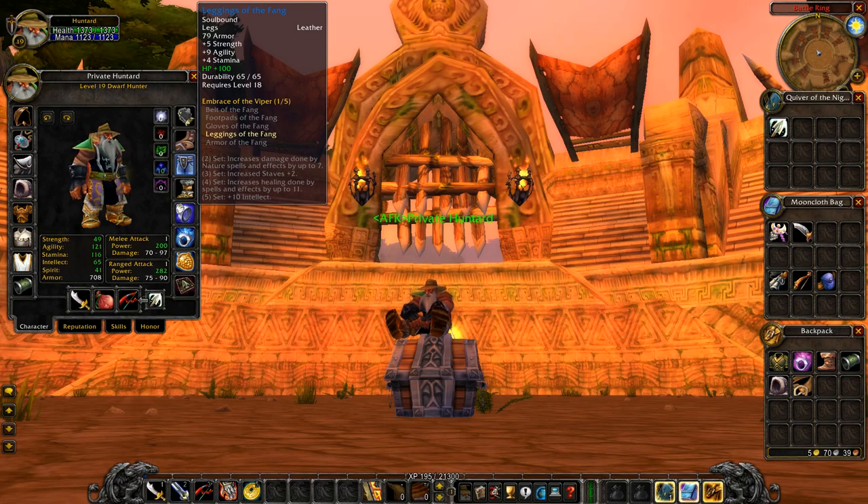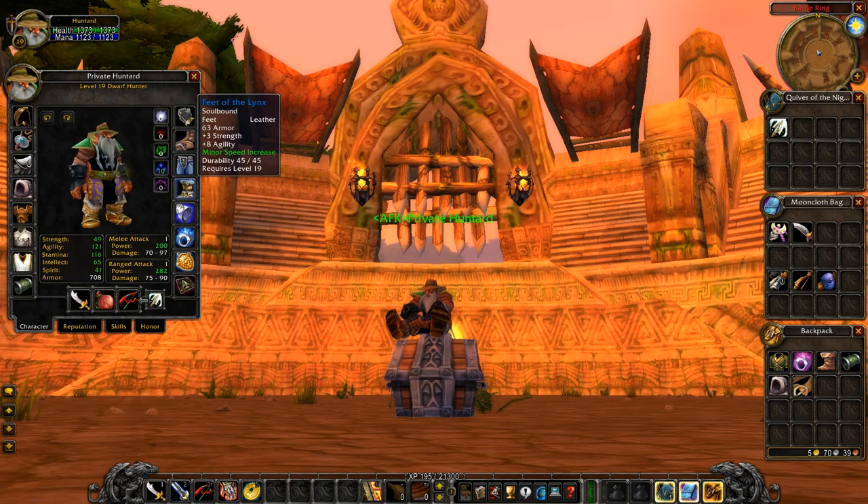For legs, both factions use the Leggings of the Fang — slap 100 HP on that. These are probably the best leggings in the entire bracket with very strong stats. They're simple to get: just go to Wailing Caverns, take a left, kill Cobrahn, and you should get the pants from there.